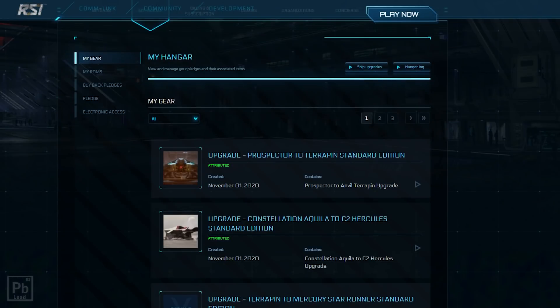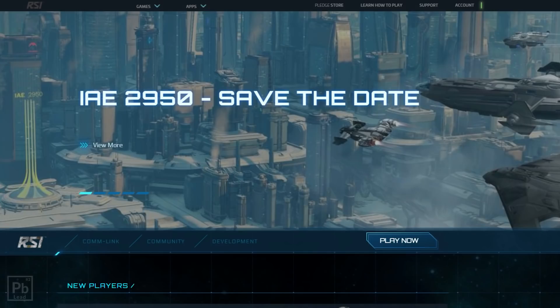I've gone ahead and already brought this up too — this is a Prospector to Terrapin Standard Edition CCU. This is going to be an important thing to understand in just a moment. So now let's talk about a couple things on the website so you know how to actually navigate and do this.